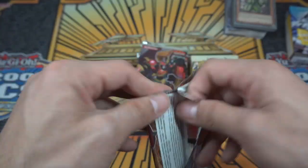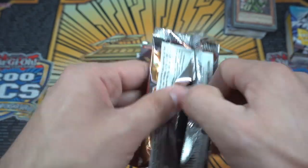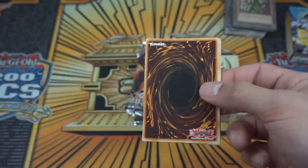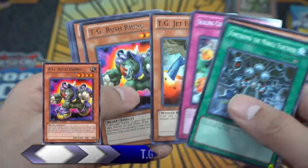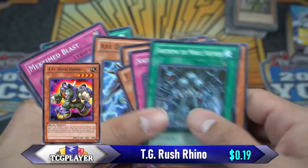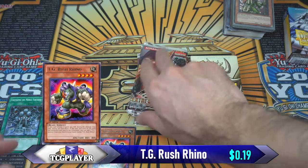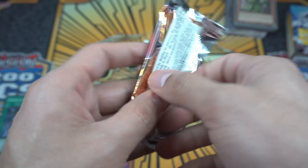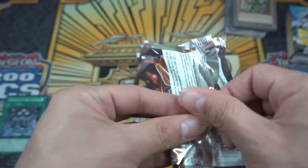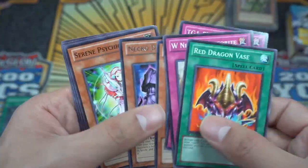Now let's move the Storm of Ragnarok cards to the side, sleeve up the remaining cards, and move on to Extreme Victory. I have a feeling Extreme Victory is going to win this one — there just isn't a lot of value showing up on the Storm of Ragnarok side of this booster pack challenge. Let's go to the first pack of Extreme Victory, first edition!